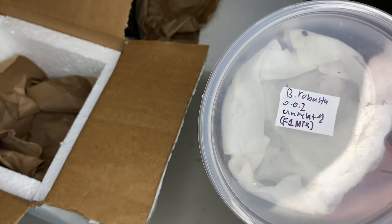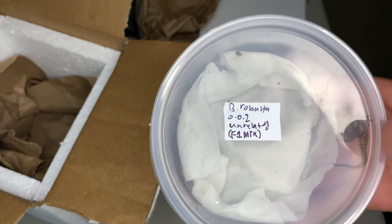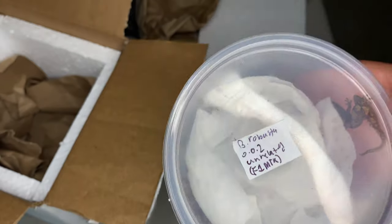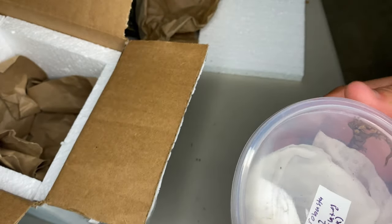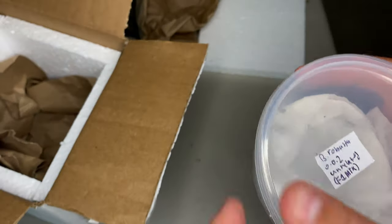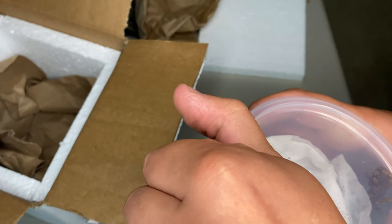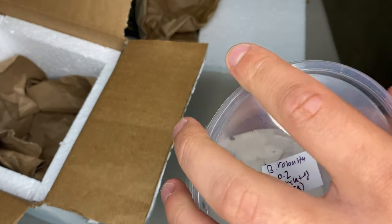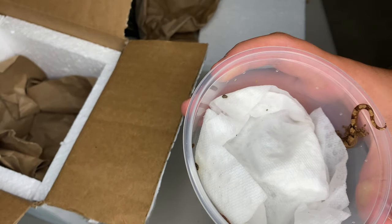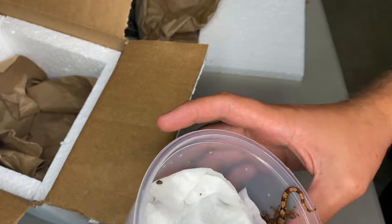As you can see on the label, that is Bavaya robusta — two unsexed, unrelated. He said they were from the Malkogus locale. These guys are from New Caledonia, just like the gargoyles, the crested geckos, leachies — all that. They're a little bit smaller though.